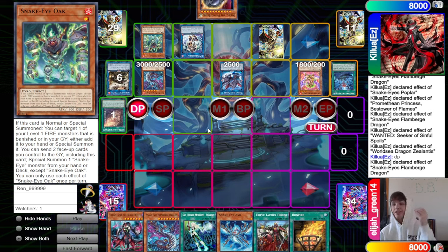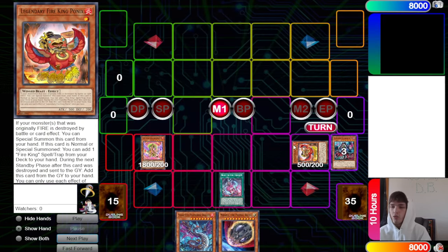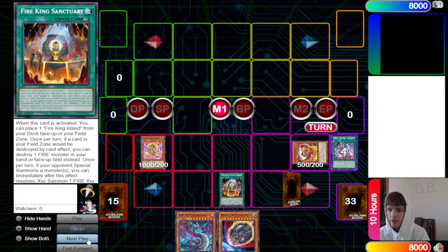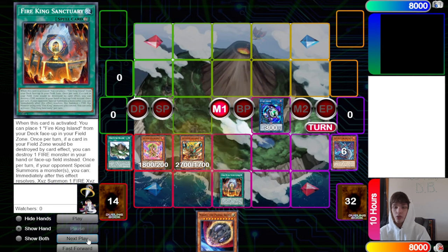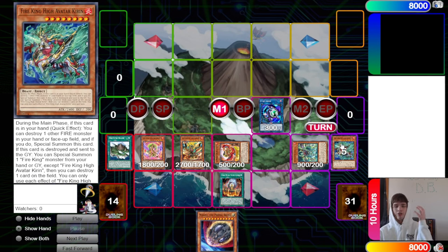Hello, future Grinder here — I wanted to run through this play quickly. This was the end board they ended on because they originally summoned Snake Eye Ash. What you could do instead is bring out Fire King Ponix — combo one. They search out Sanctuary, activate Sanctuary, go for Island, link off into Link Karibo. Island destroys Flame Birch, brings out Garunix, and you get Garunix and Flame Birch back from the graveyard.